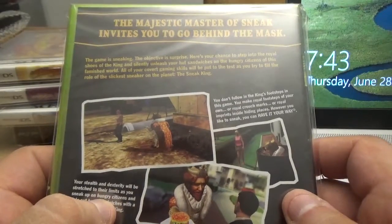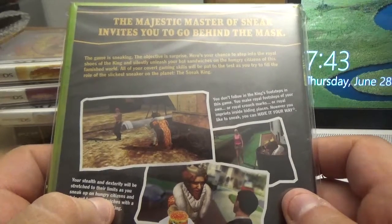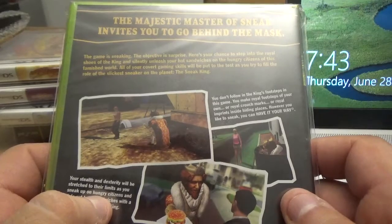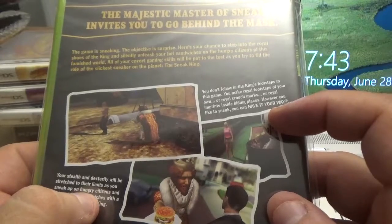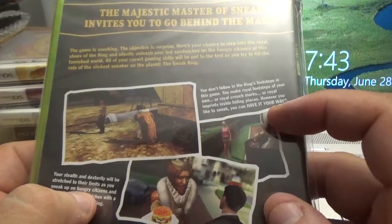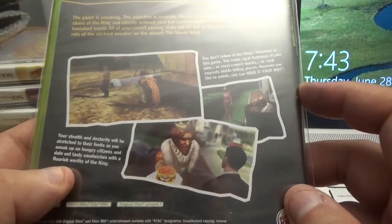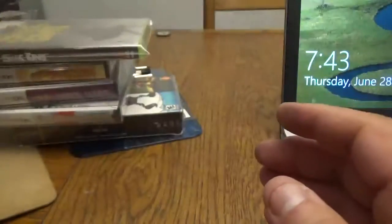I'm praying it's actually for the original Xbox since I already have the 360 version. The majestic master of sneak invites you to go behind the mask — the game is sneaking, the objective is surprise. Step into the royal shoes of the King and silently unleash hot sandwiches on hungry citizens. Your covert gaming skills will be tested as you sneak up on citizens and deliver tasty sandwiches with a flourish worthy of the King. So from Burger King Games, we have Sneak King — hopefully for the Xbox.